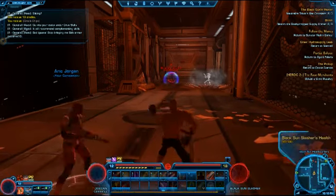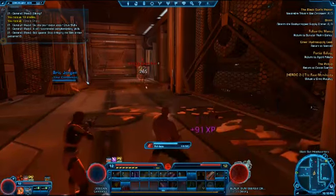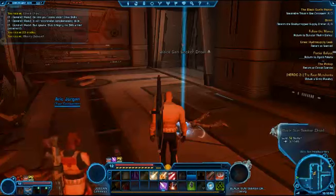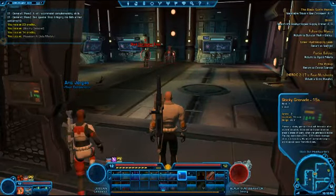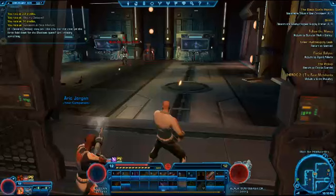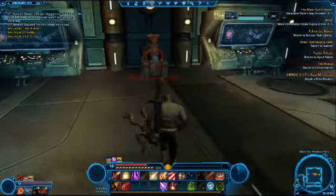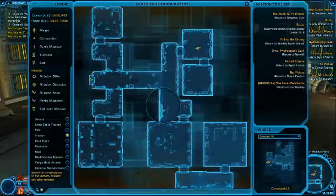And shoot! There we go. This is the last gas container that we need to grab — we've already got that red case, so this is good. Alright, let's take this droid out. Alright, we're good. And this is the last gas container. Bingo, that quest is complete.